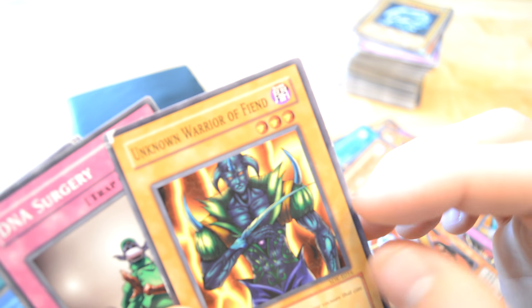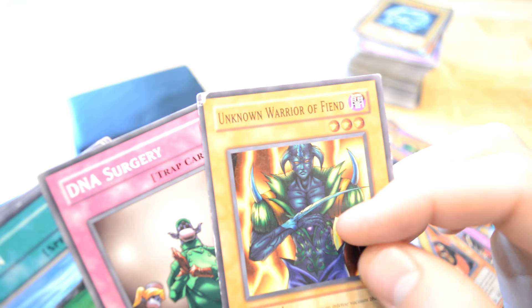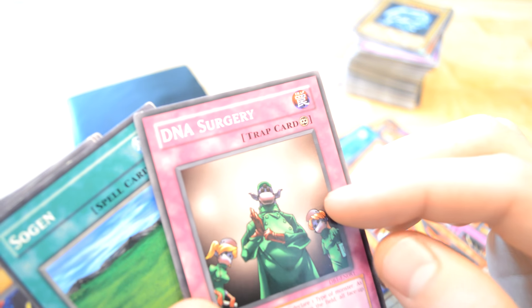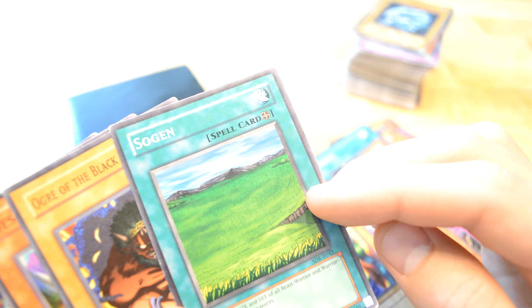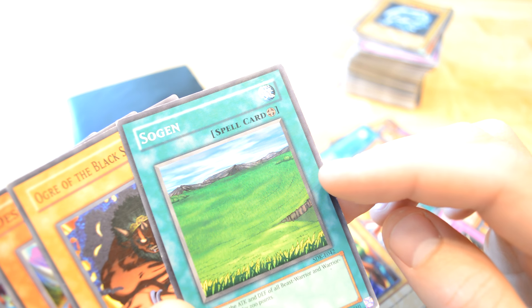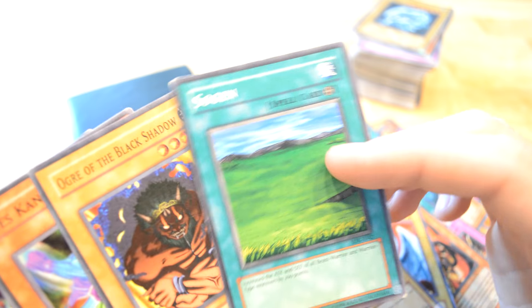Succubus Knight. Anon Warrior, a finned. DNA Surgery. Sogan — increased attack and defense of beast type, beast warrior, and warrior type monsters in the field by 200.